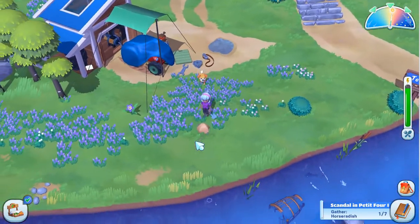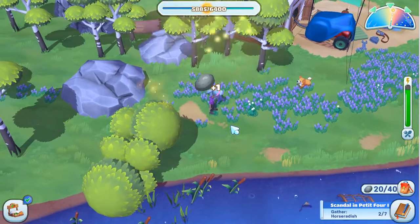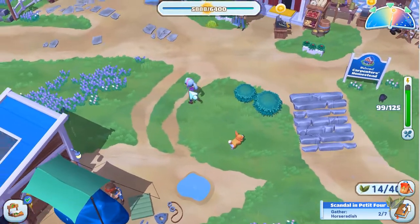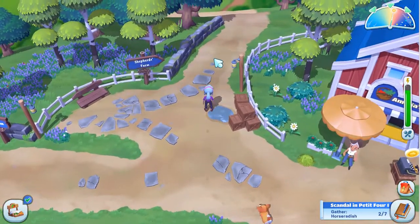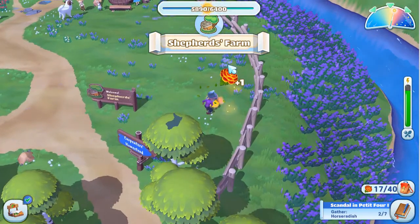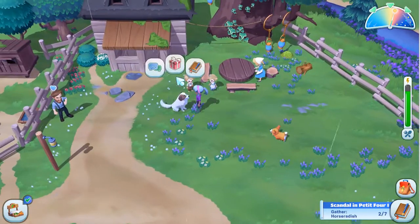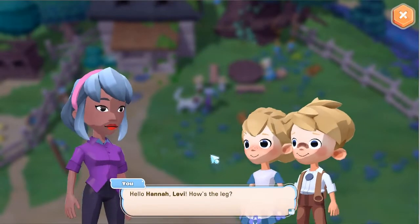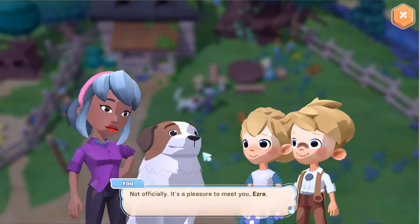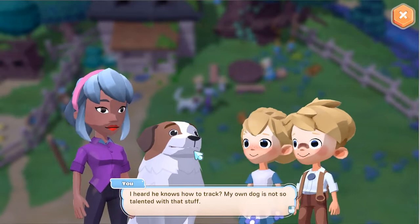Sam is hard at work fixing her tractor. Let's go up to the Shepherds and clear up there — we need to talk to Ezra. Ezra! We need your help. Hello, Hannah! Levi! How's the leg? Much better, thanks! Ezra! Ginny — you've met our dog already, right? Not officially. It's a pleasure to meet you, Ezra. I heard he knows how to track. My own dog is not so talented with that. They are both herding dogs, but Ezra can track.